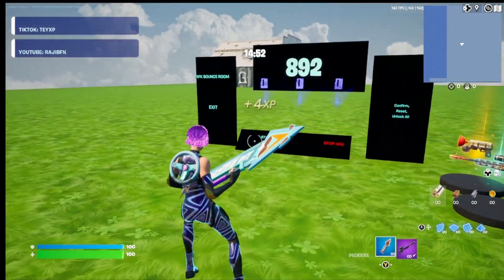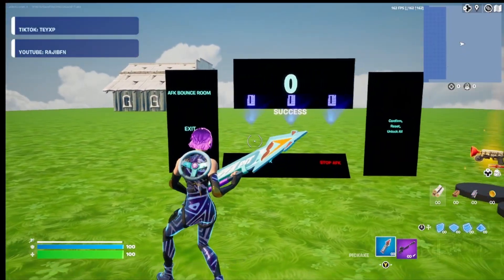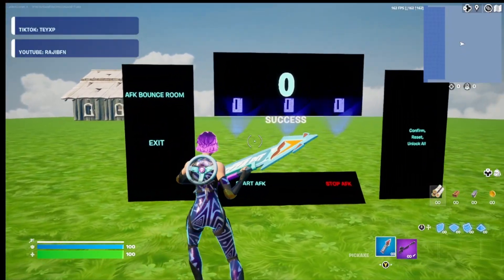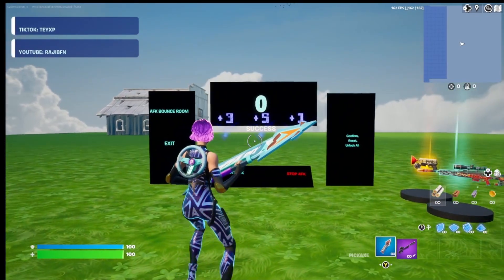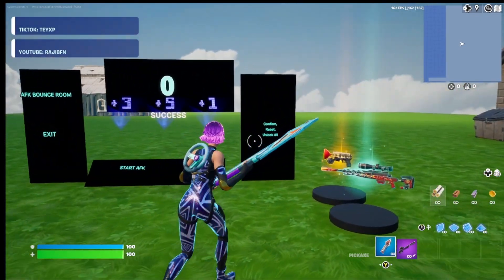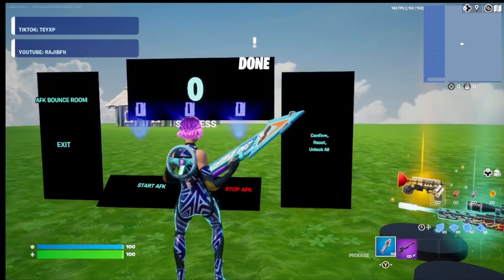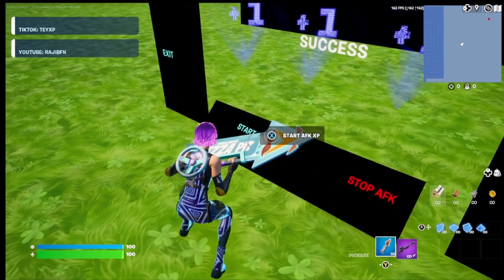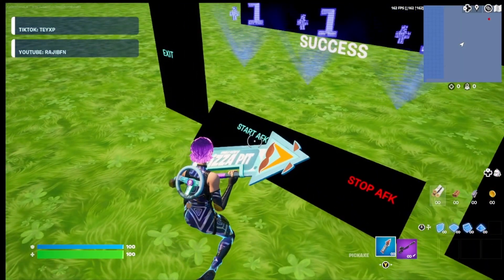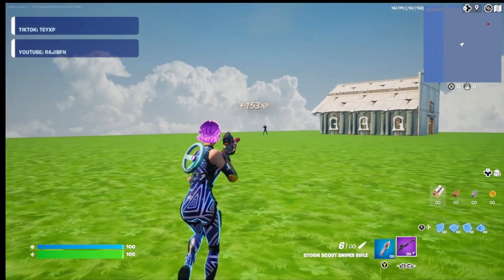Just like that, the 15 minutes is up and we can go ahead and enter the code. The code you're going to want to enter is 351. Once you've got that entered, go ahead and hit the confirm button — if you've done it right it should say 'done' above your head. Now we can go ahead and hit the start AFK button.